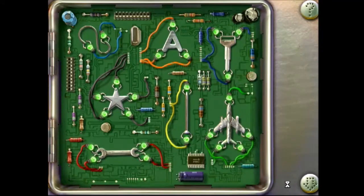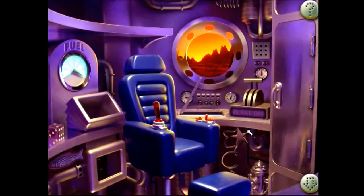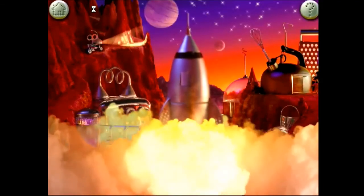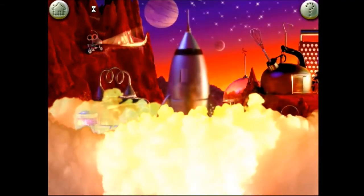Well done, Commander — the circuit board is fixed. Ten, clearing launch area. Nine, ceiling hatches. Eight, air supply on. Seven, checking circuit board. Six, firing rockets. Five. Four. Three. Two. One. Blast off!